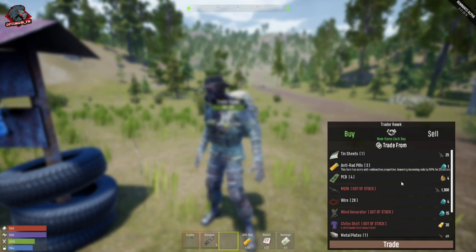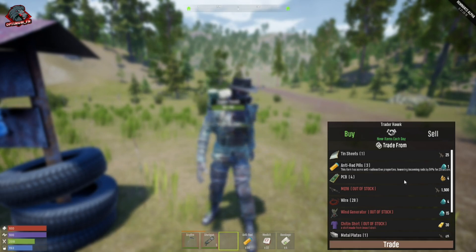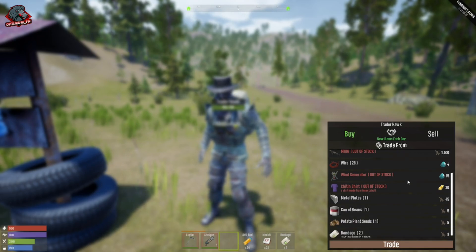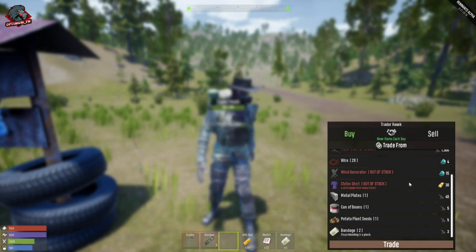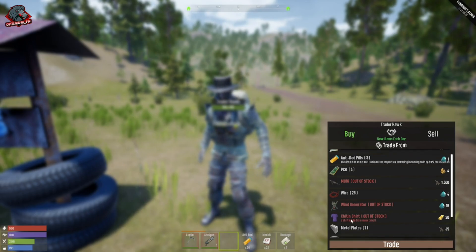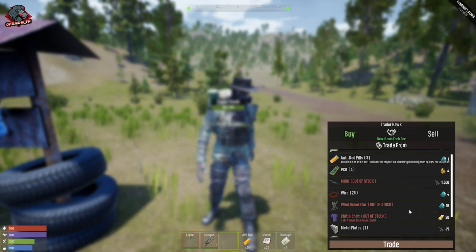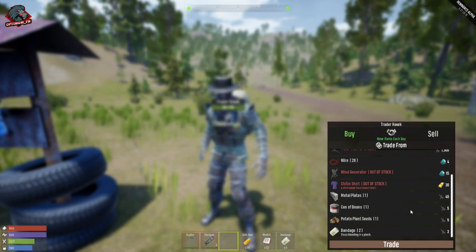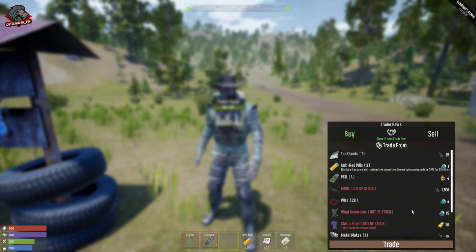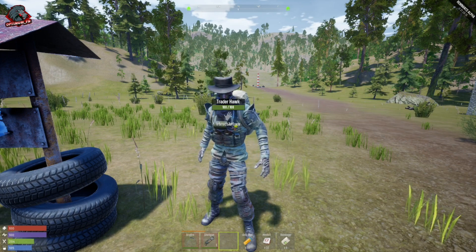Every day his inventory is going to change, so you have to follow him around in the north biomes — I'll get into his locations shortly. There are eight locations total. There are also specific items you cannot find out in the world and will have to come to Trader Hawk to buy. Some of these items, like the kite armor, you can only get from him. The fuse box and wall switch are other examples — there are several items you can only obtain from the trader.